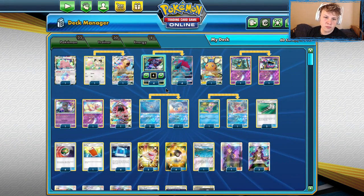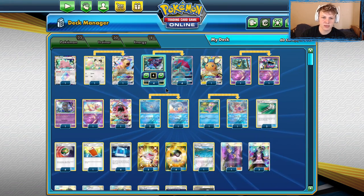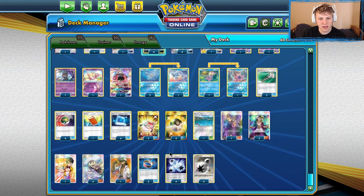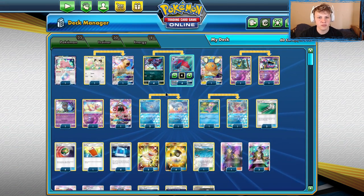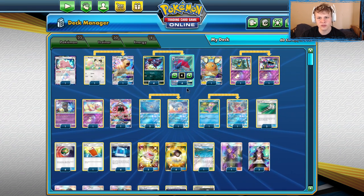What is going on, you box-shaped bidufs? Today we're going to be playing some games with ZoroBox. This is the list I used just recently to win a League Cup. It's actually very much inspired by Henry Brand's second place list from Sydney Australia Regionals.